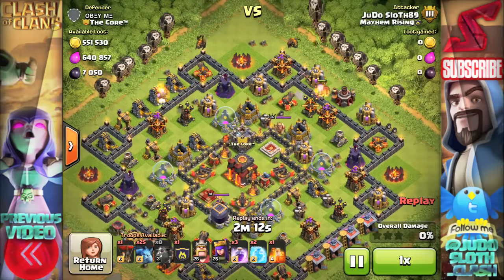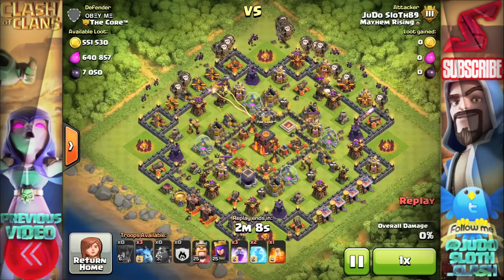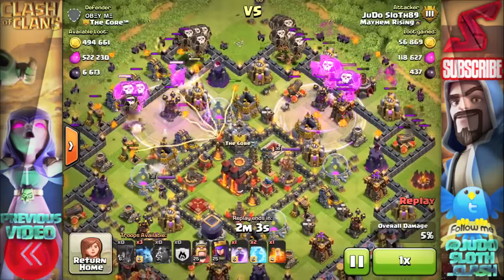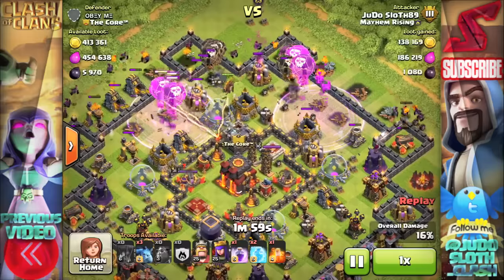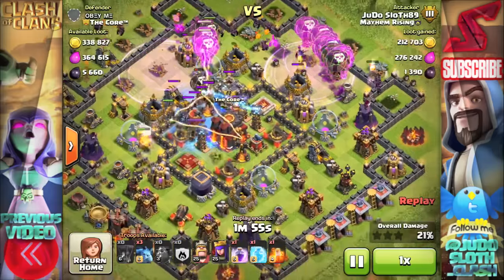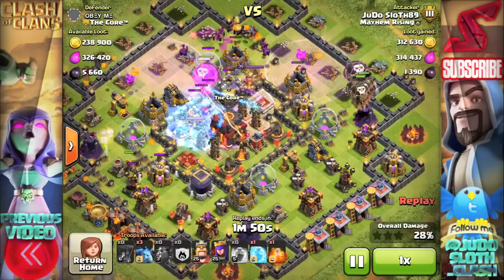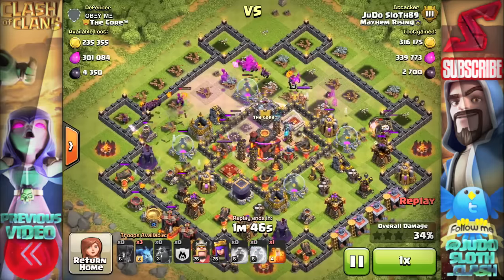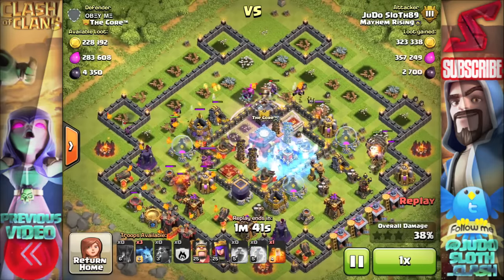Moving on to the last raid of today - not quite as much loot but when you find a dead base it is always a bonus. I'm attacking from the north on this one because of the direction of the air sweepers so I'm not going to have any problems from them. It also means I'm attacking from the clan castle side. Now if troops don't come out and engage your air troops, and your minions come in and take that clan castle down, then nothing is going to be triggered when you bring in your heroes.